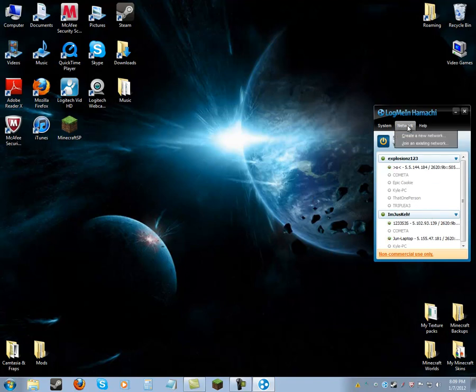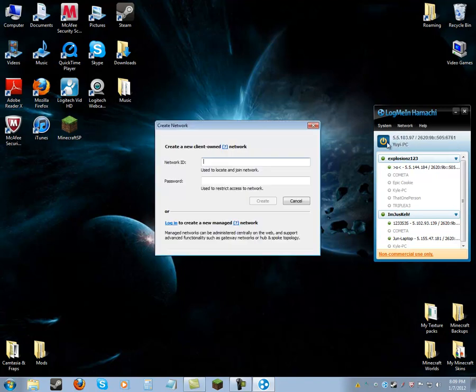Then it's going to be blank, but what you can do is go to Network and click Create a Network. The network ID is like — say I'm going to put 'fun.' Just so you know, I'm going to delete this network.